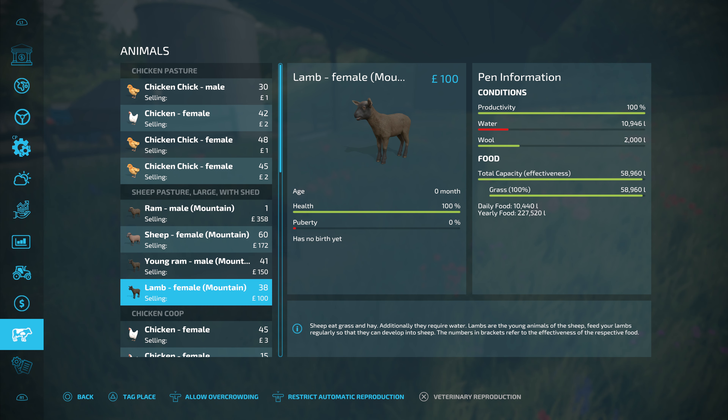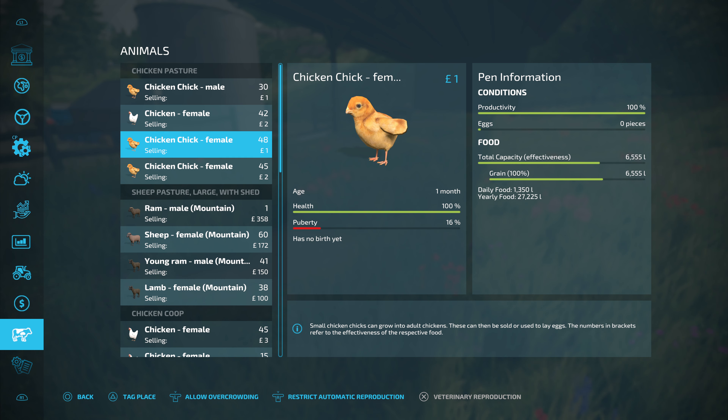Hello everybody, welcome back to Farming Simulator 22 on Calmlands, the 200 horsepower challenge. I hope you're very well today. We've got exciting news - new arrivals overnight! We've got babies. We had real great success: 41 male rams and 38 females. Absolutely chuffed. We've also had some more chicks, but that's no shock at all - we pump out chicks like it's going out of fashion.